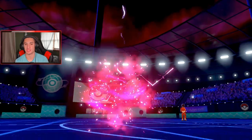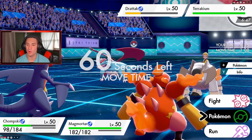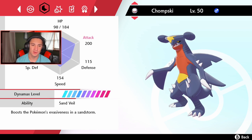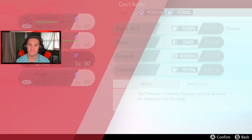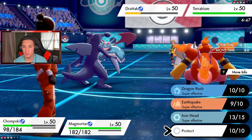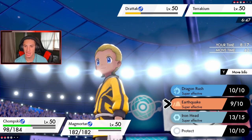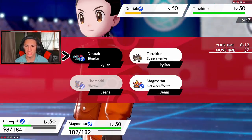Let me check the speed — Terrakion is fast as well. 154 speed I think. Salamence — Terrakion is definitely going to have a lot of speed. It's a little scary but we have plus two on defense. Earthquake is super effective against Magmortar, so I'm just gonna Protect Garchomp and drop a Heat Wave.